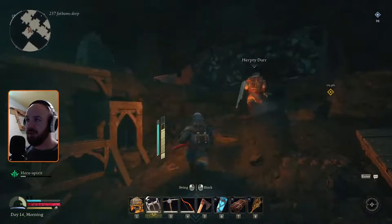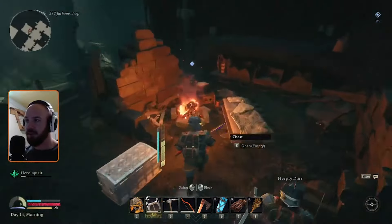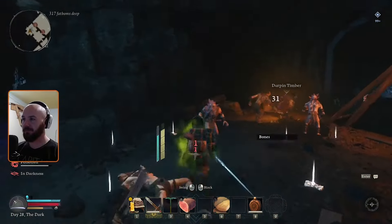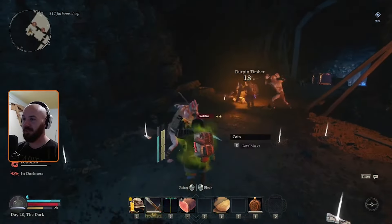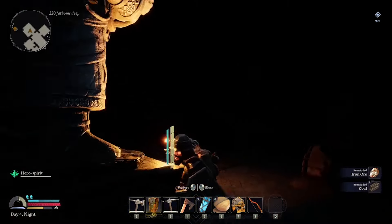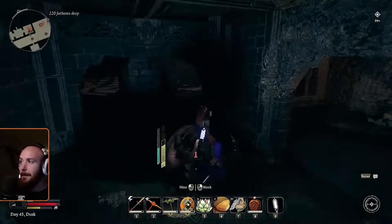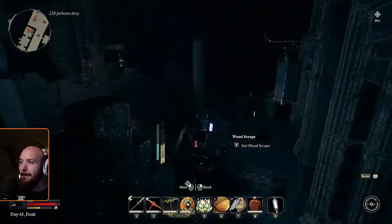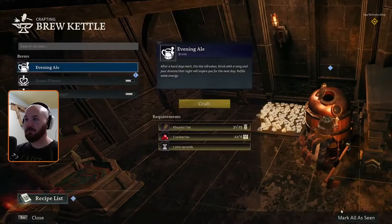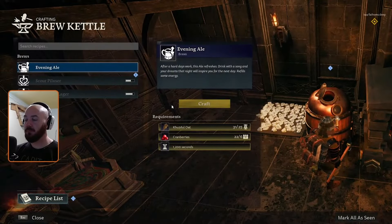Tip number nine: read somebody else's journal. As you explore the mines of Moria, you may come across the remnants of a small camp left by a ranger. These rangers left their journals, and goblins have been taking pages out and scattering them across the mines. This is great for completionists, but pretty annoying for the rest of us. However, it can be really helpful to gather all of the ranger journal pages and bring them back to their correlated books, because you can get really cool recipes to take back to your brewing station and make drinks with all sorts of different benefits. It's worth it to find these pages and bring them back.